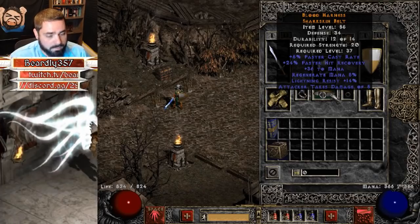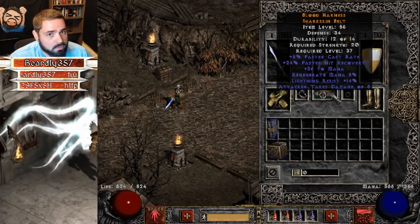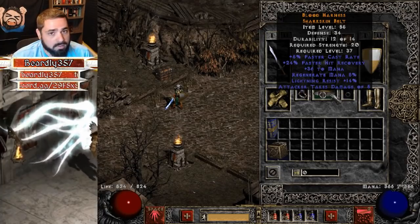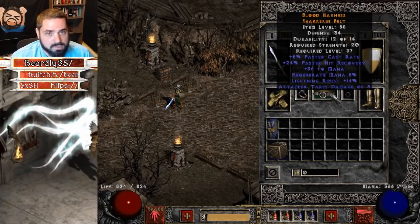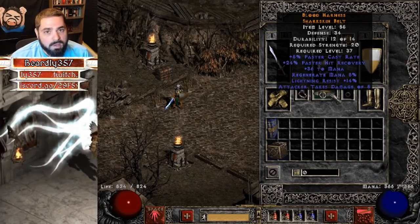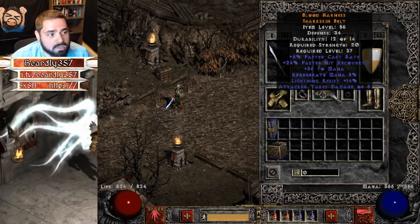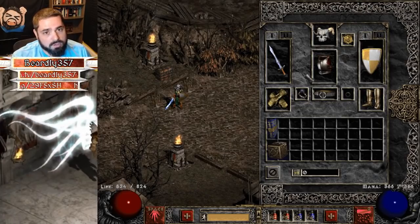You can see I'm not wearing a second ring because it's not necessary in this build. The belt I'm using to hit the 63 FCR breakpoint is a crafted caster belt. The recipe is any magic light belt, sharkskin belt, or vampire fang belt — plus an Ith rune, a perfect amethyst, and any jewel. You don't want to use a light belt because it doesn't give you four potion rows; sharkskin and vampire fang will both give you four. Your first perfect amethyst I recommend reserving for a caster belt just to help hit breakpoints. It can roll between 5 and 10 FCR, as well as other mods like regenerate mana and plus to mana. I got lucky and mine rolled 24 FHR as well as some lightning resist.